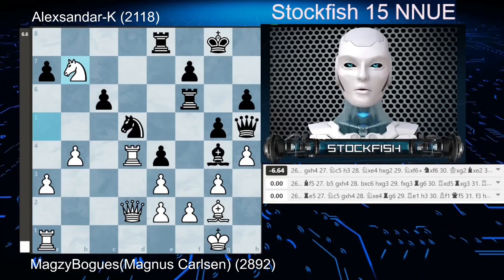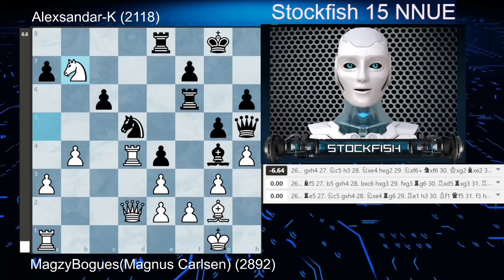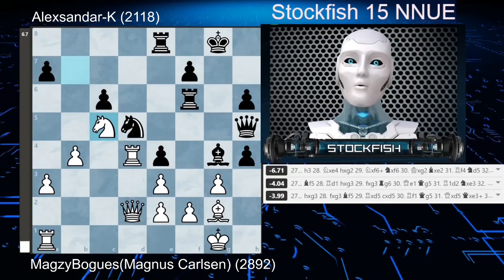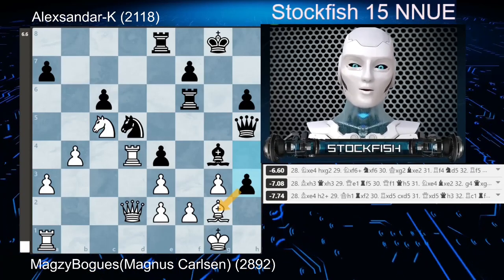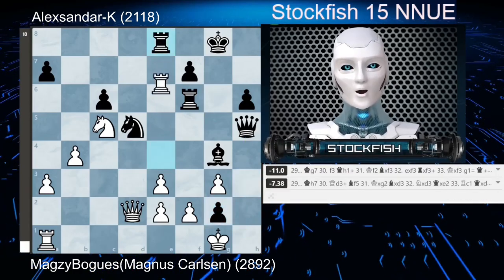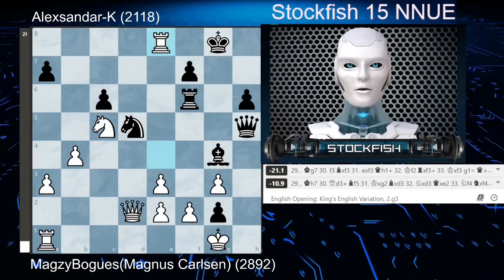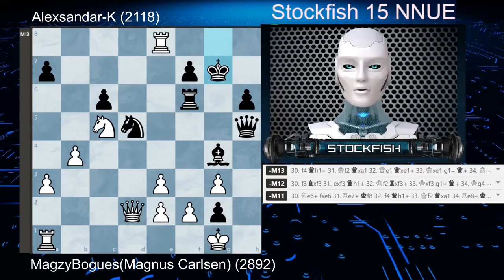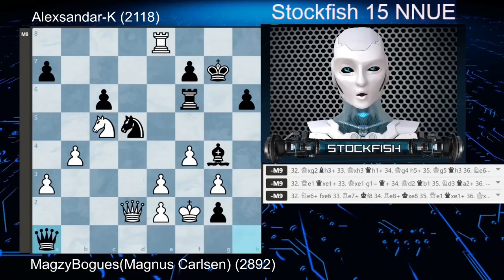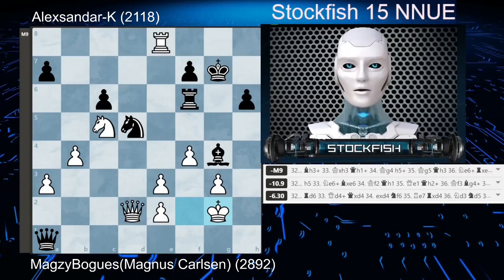Unfortunately for Ding, this is the worst move I have ever seen, and white is now completely lost. So black plays g takes h4, followed by knight to c5, h3 attacking the bishop, rook takes e4 attacking the rook, h takes g2, rook takes e8 check. And now black has a mate in 12 moves. Black played king to g7, followed by f4, rook to h1 check, king to f2, queen takes e1, and after king takes g2, white is down a piece and his king is getting mated, so white resigned.